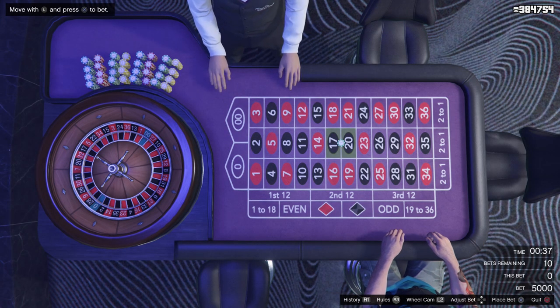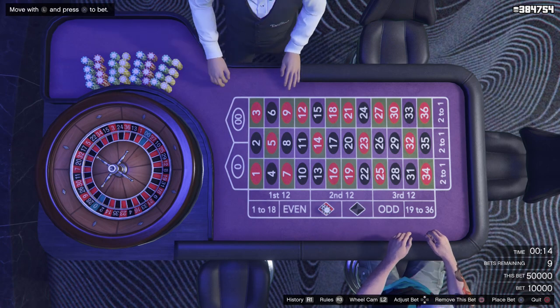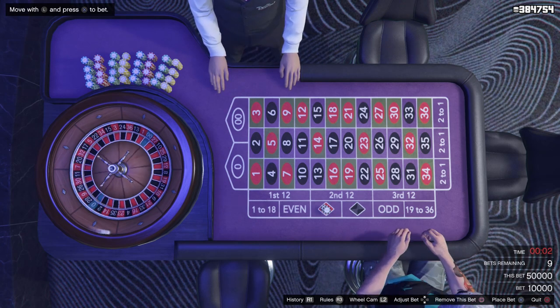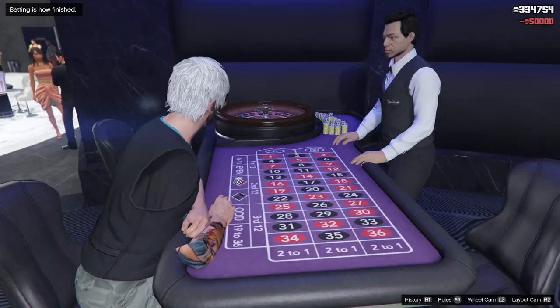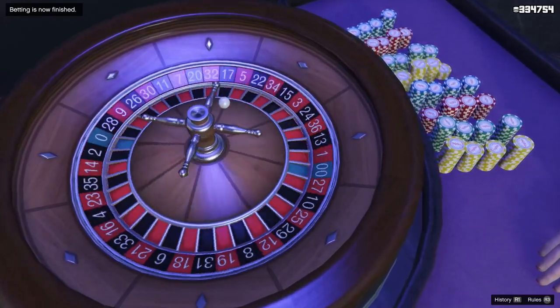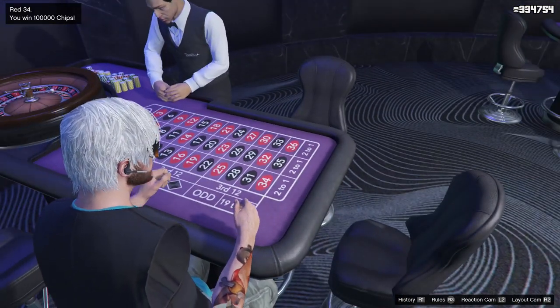Just bet on one color — I'm going to maximum bet. I'm in VIP because I own the casino penthouse; without it you won't get as high a bet limit. I put a 50,000 bet on red — choose red or black, it doesn't matter. You're going to win, and if you don't, you can always restart the application. Also remember: chips convert directly to GTA money.